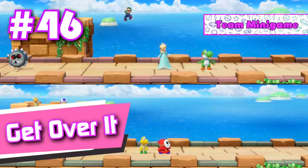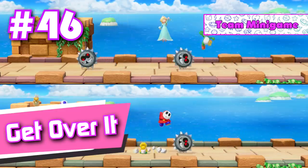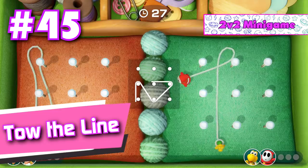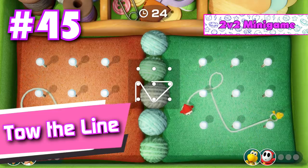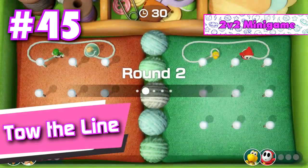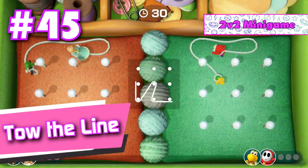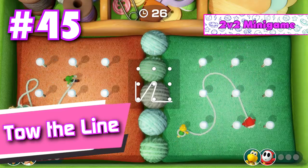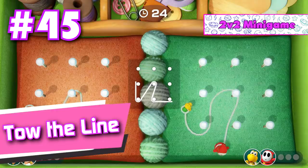Number 46: Get Over It. At least you're not in a washing pot with a hammer in this one. Number 45: Toe the Line. Yet again, I know this is a favorite among a lot of players, but I found it to be a pretty generic match the shape mini game that doesn't have too much going for it. I mean, it's a good mini game, it is incredibly unique. I just didn't find it to be as fun as a lot of the other mini games on this list.